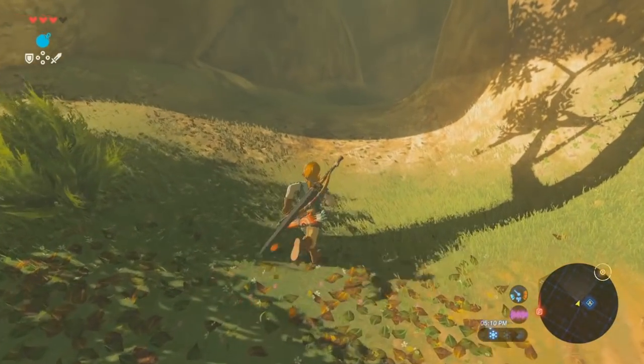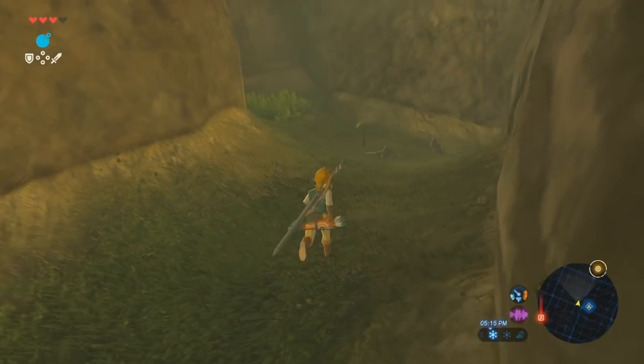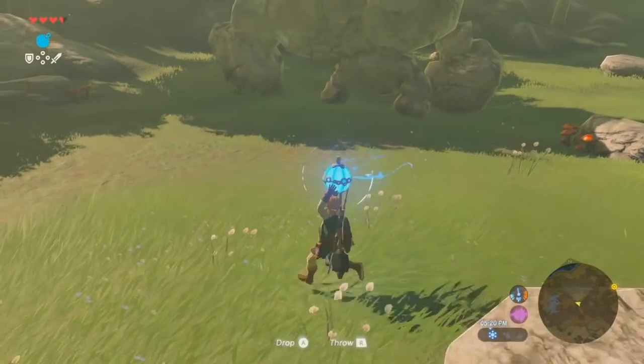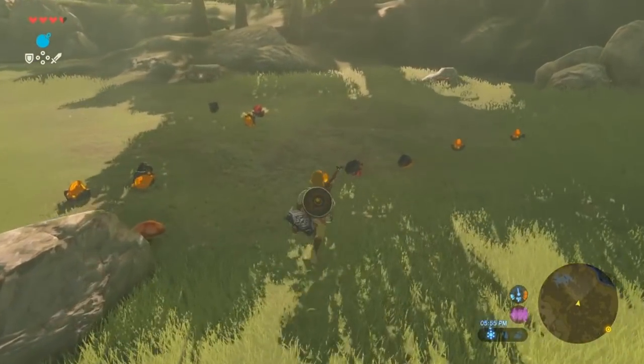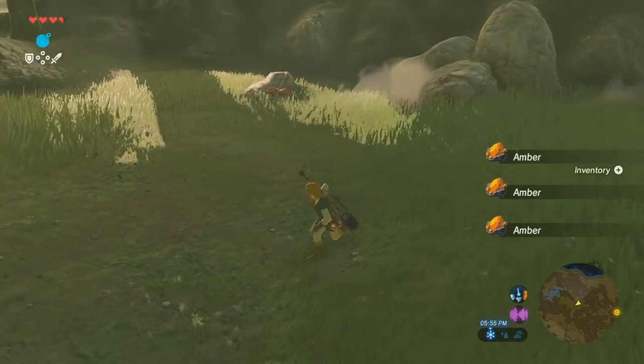With a fair number of weapons out of the way, the next thing to look at is one of the fastest ways to make money that pairs well with finding weapons. Scattered across the landscape of Hyrule are large rock monsters called Stone Talus, and when each one is destroyed, they drop a series of gemstones, including Amber, Opal, Topaz, Ruby, Sapphire, Diamond, and Luminous Stone.